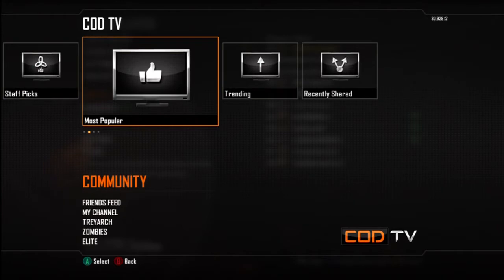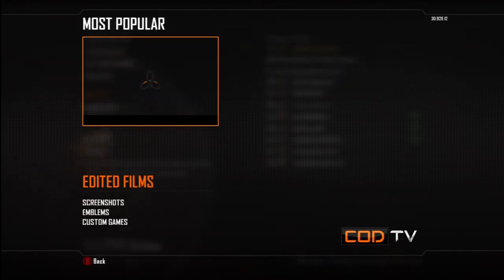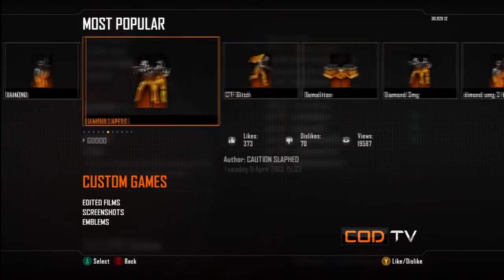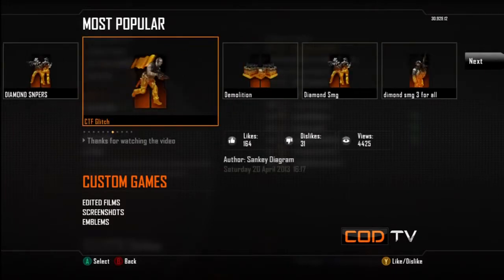From CoD TV, scroll down to Community, and from there go to Most Popular. Once you're at Most Popular, scroll down to Custom Games. In the Custom Games section — these are community-made custom games — keep scrolling across until you see CTF Glitch, and then click on it.